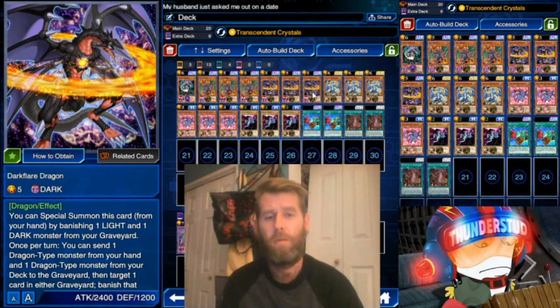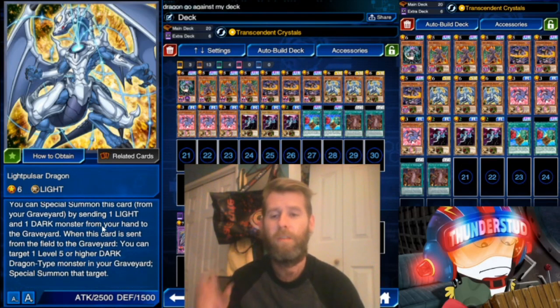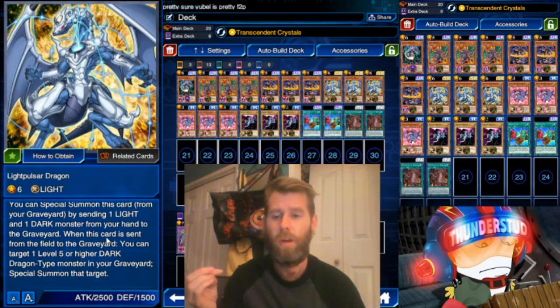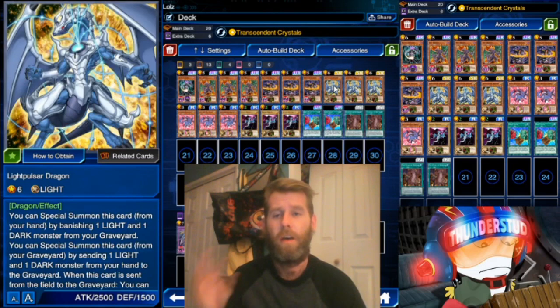Dark Flare Dragon banishes a light and dark monster to special summon itself at 2400. Also, Light Pulsar Dragon can special summon from your hand by banishing a light and dark from the graveyard, or special summon from the graveyard by sending a light and dark from your hand - we're using both effects. Also, if he's destroyed, you can target a level five or higher dragon-type monster in your graveyard and special summon it - that's our Vice Dragon or our Dark Flare. Very strong card.